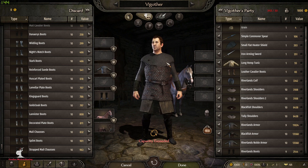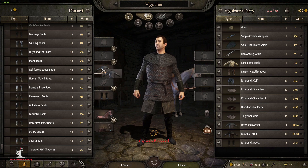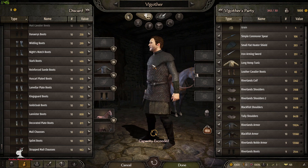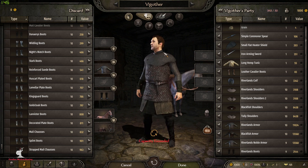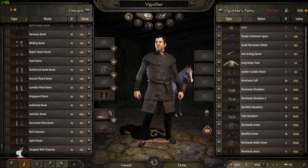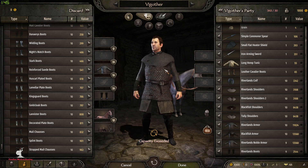The next armor is another version of this - the Riverlands noble armor - which is pretty much the exact same except it has a little neck collar to it. I'll work on the clipping a little bit in the neck area. That's gonna be your Riverlands noble armor that Edmure Tully will be wearing, along with some of the other nobles.